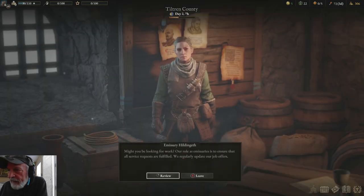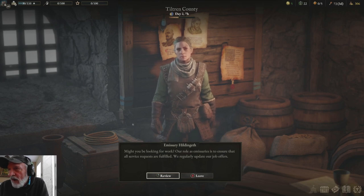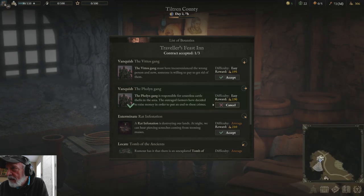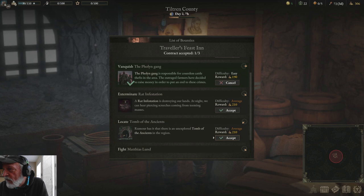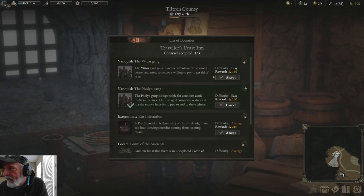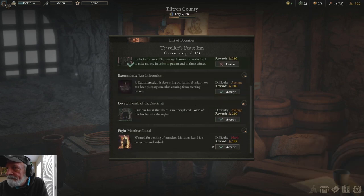We'll get some jobs here. I want to go west. This one is south-east — we do want to go east also, so we'll take this. Nothing going west. The tomb — where we want to go is up by the tomb of the ancients, so we'll take that one.